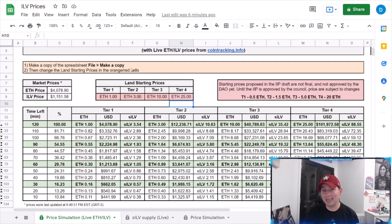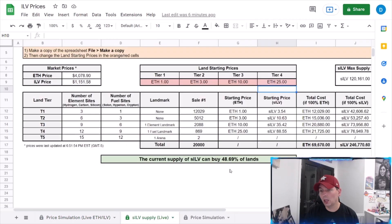What are the prices going to be? I really feel like these are some solid prices — we've pretty much just 2x'd everything. Tier 4 went up a little bit, but ultimately we're looking to hit that 50% mark, which we did. Even taking tier 4 down to 20 ETH puts us at about 52% for the current sILV supply. They felt the tier 4 number was a pretty good number, but tier 1, 2, and 3 were a little light.